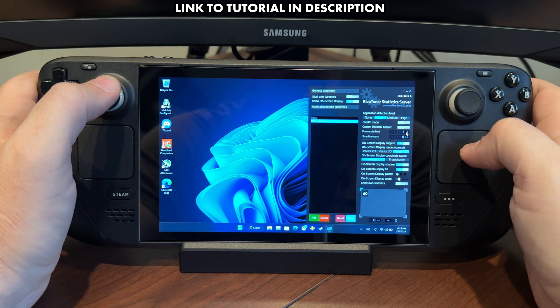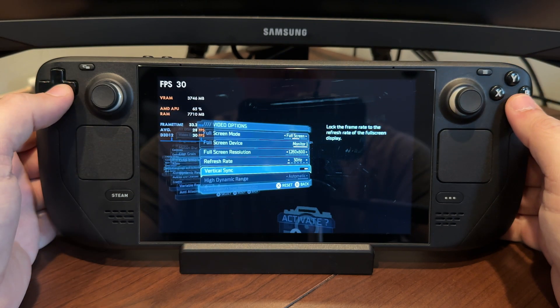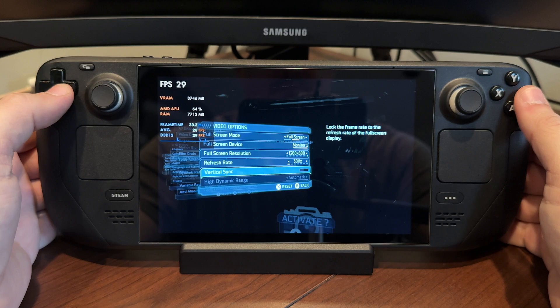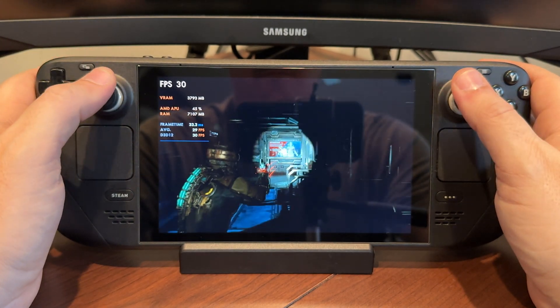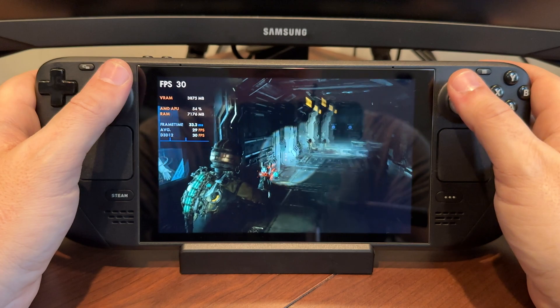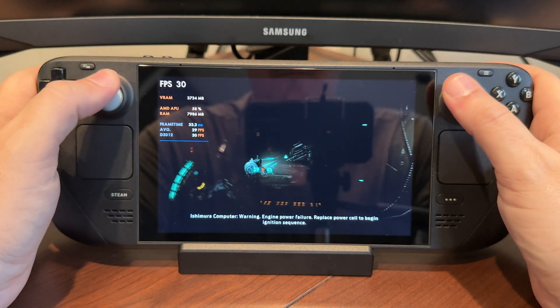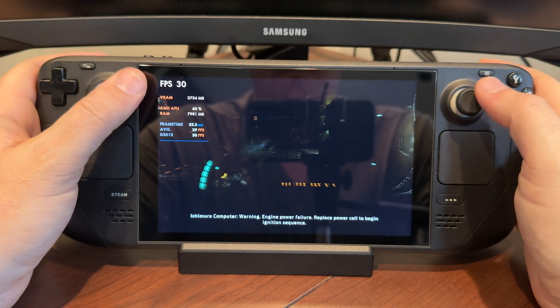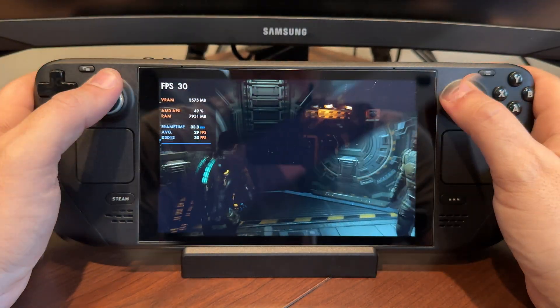I'll have a video in the description for using RivaTuner to cap the FPS — I've chosen the Dead Space EXE and I'm going to cap it at 30 FPS, which is going to be a bit better. The big difference and why I like to use something like RivaTuner is that we get a much better frame time. 33.3ms is what we're shooting for at 30 FPS. While you might still get little dips at loading areas — dropping to like 28 or 29 and jumping back to 30 — for the most part the performance stays pretty good. Our VRAM is working and the cap at 30 FPS using RTSS gives a much better frame time. It feels pretty good to play.